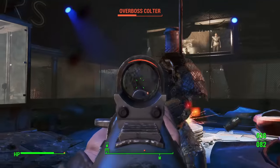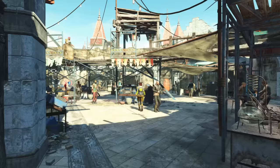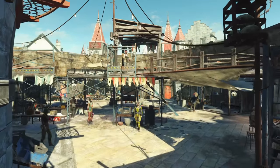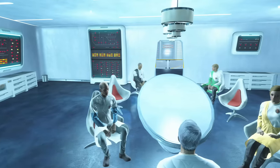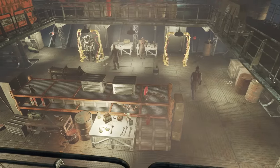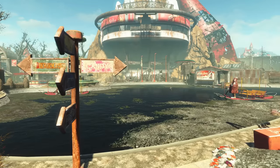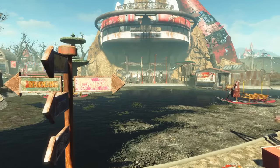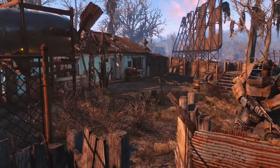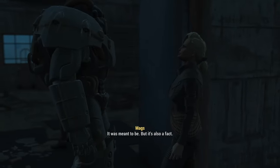Picture this: the Sole Survivor conquers the gauntlet and is given the choice to become Overboss or get raidered to death. As they tour Nuka Town USA, they discover that the raiders here are powerful — none of the factions in the Commonwealth are strong enough to defeat all three of them, at least not without joining forces. So you hatch a scheme: by favoring one gang overwhelmingly over the others, you increase their prestige. They gain resources and manpower, and when the other gangs have had enough, the one you've backed is now powerful enough to take them on single-handedly.